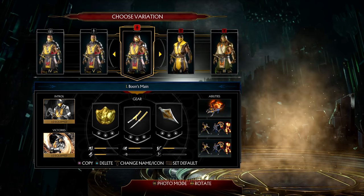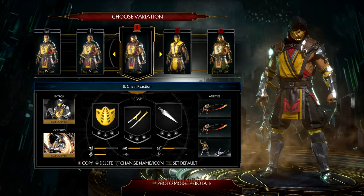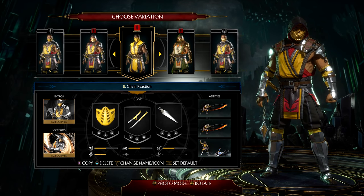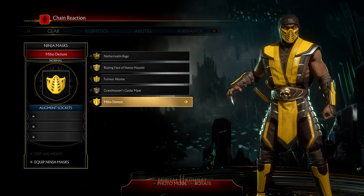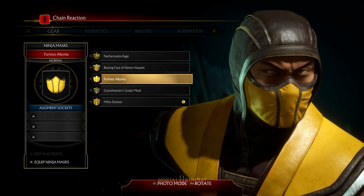We finished up our last video with Scorpion's main variation, so we're going to jump into Chain Reaction. Chain Reaction has the chain spinny move and the string that goes with that, so it's a pretty basic variation again. But I'm actually going to customize this one because I kept the other one as standard.